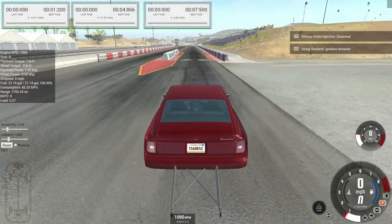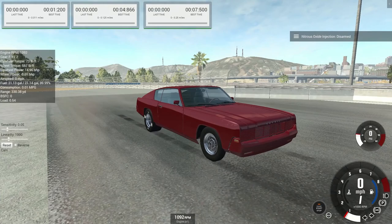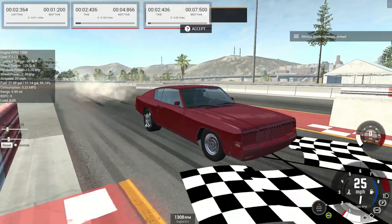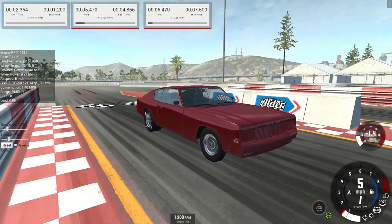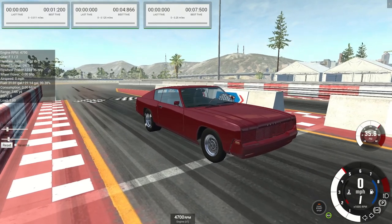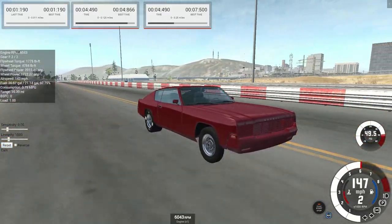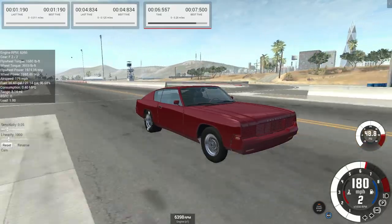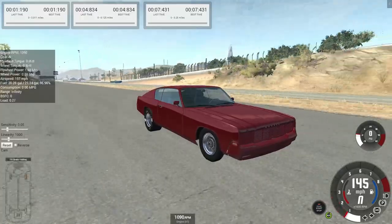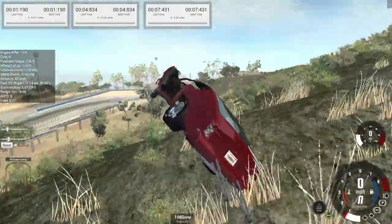Let's do it again — this time we'll spray nitrous. Get it up to the line, got on that red limiter, and we're hooking. There goes the nitrous — we're moving now. 4.83 in the eighth and 7.43 in the quarter. Not too much of an improvement there, but our 60-foot is looking nice at 1.190. I need to learn how to hit the brakes.